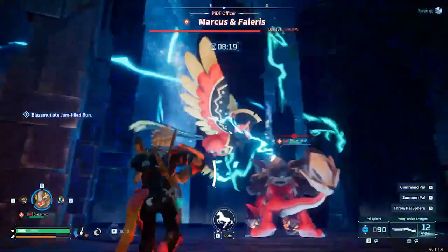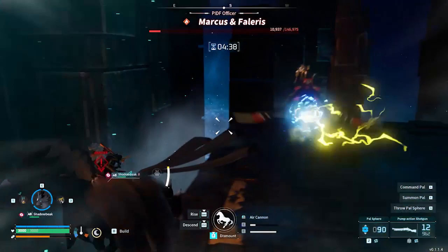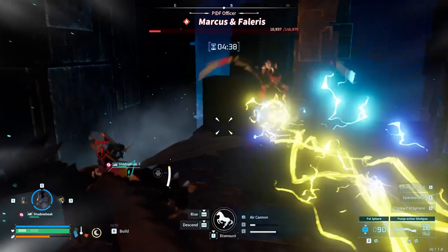Finally, we have the absolutely devastating lightning barrage. Falaris will get a glow beneath him and charge for a few seconds before unleashing this attack at you. It is both highly damaging and difficult to avoid, going through pillars and wrecking huge chunks of your health and shield. If this is aimed at your pal it's important that you pull them back. The only way to avoid this is to start manically dodging sideways as soon as the attack fires.